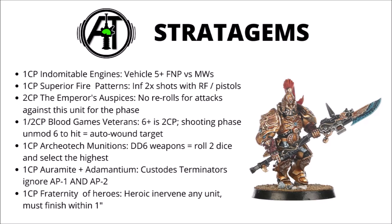Archaeotech Munitions for 1 CP buffs D6 damage weapons for one unit — for each point of damage that gets through, you roll 2D6 and discard one, equating to more damage on your target. I think this is basically a Custodes Venerable Land Raider only stratagem, as that could be chipping away with five D6 damage weapons, four lascannons, and a Hunter Killer Missile. It's good for around two or three extra wounds on target on average, so it's up to you whether it's worth the command point.